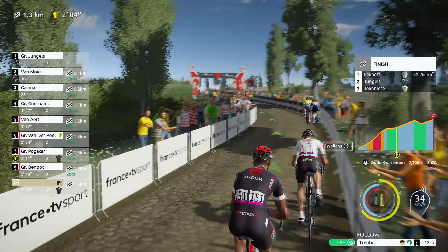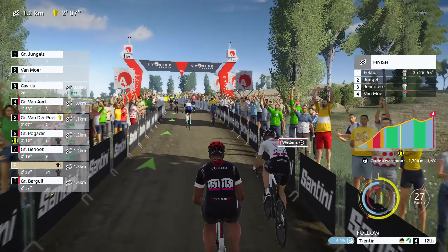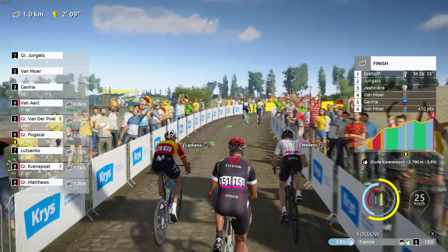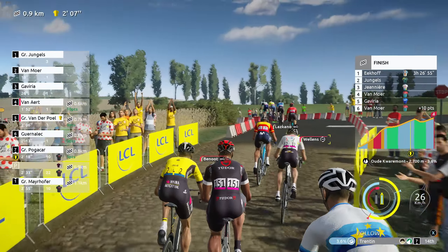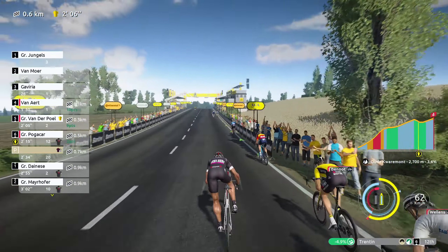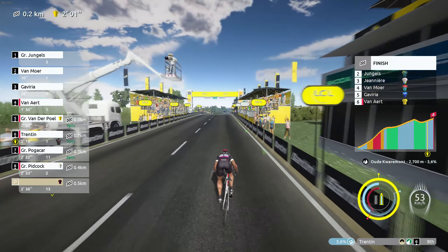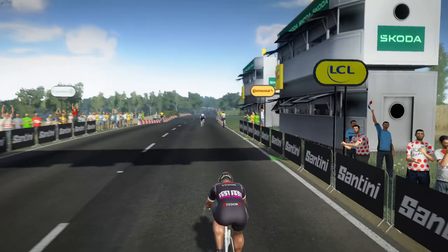Now it's all about Matej Mohoric — come on Velens, take us to the front as much as you can. Lascano is here too. It was such a big mistake to make that attack following Sheffield — that's where we lost it. But it's okay, it's still a great result by Matteo Trentin, sprinting to the line and ending up in seventh or eighth place.